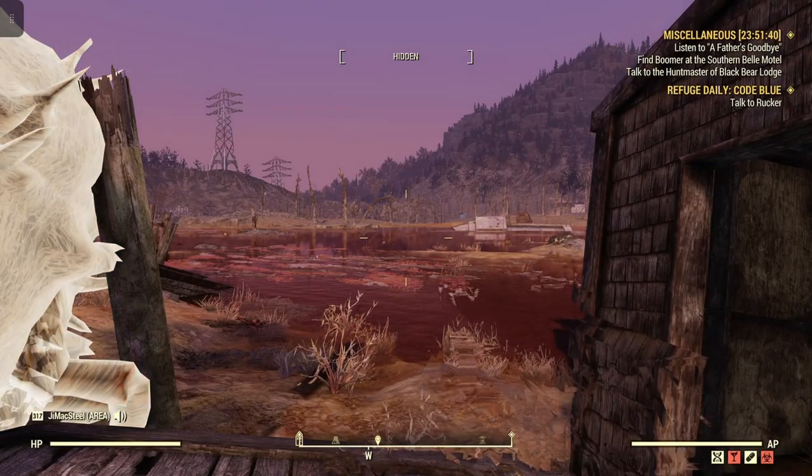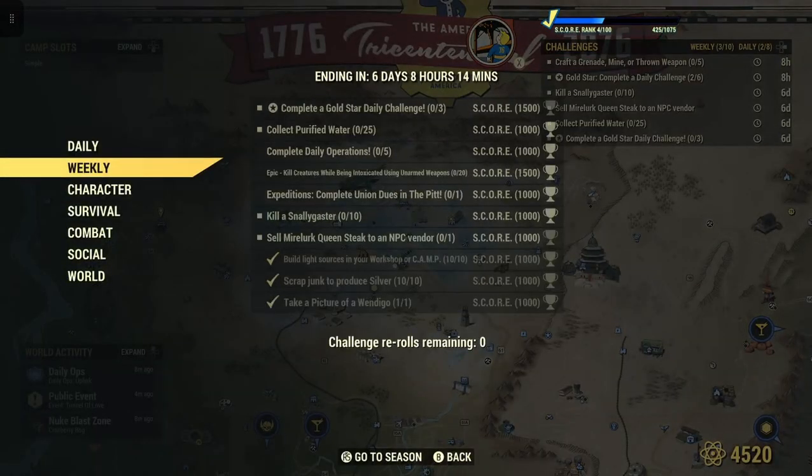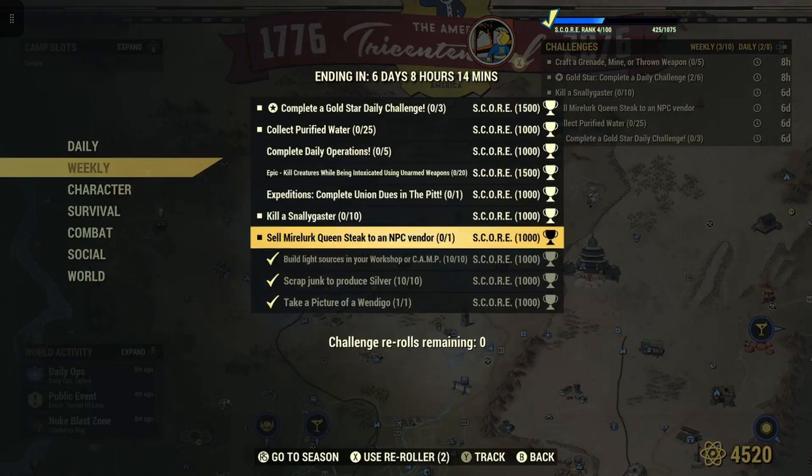Welcome to Fallout 76, this is Jim. Once in a while we get a weekly — sell My Elder Queen Steak to an NPC Vendor for 1000 score.